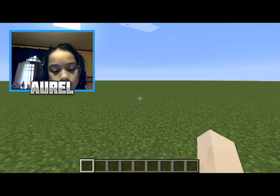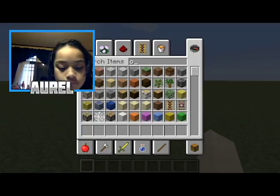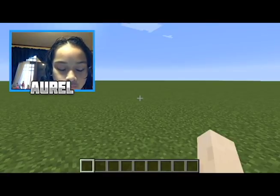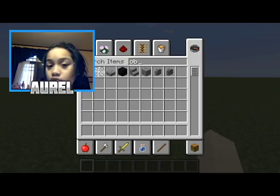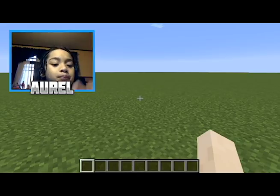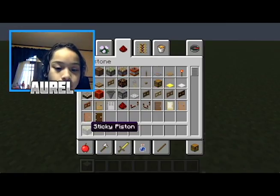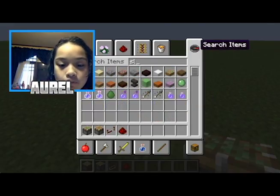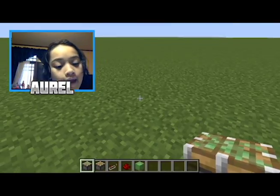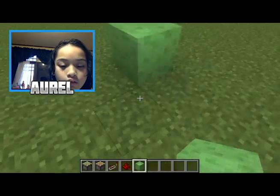Do we have enough? Sorry guys, this is the main game of the channel. There's an observer - do you know how to spell observer? So we have enough, let's just make sure. We're going to need some things here: sticky pistons, redstone, and of course slime blocks.